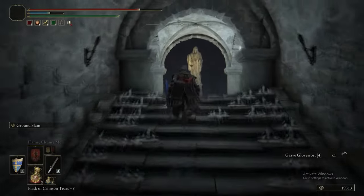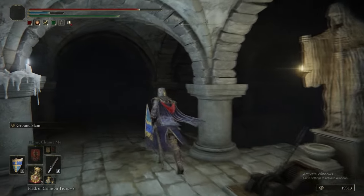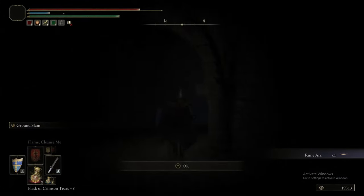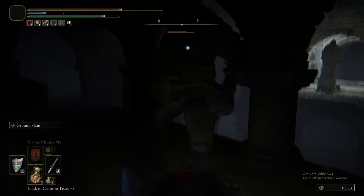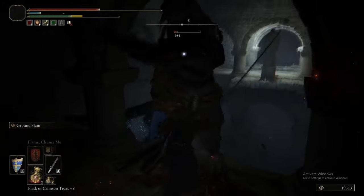For that taller Misbegotten, the Ground Slam didn't actually break its poise — it just knocked it over. Following it up with a Charged R2 from a Katana did break its poise. And here's an Omen wielding the Omen Cleaver — again, Ground Slam is perfectly good against these guys as well.